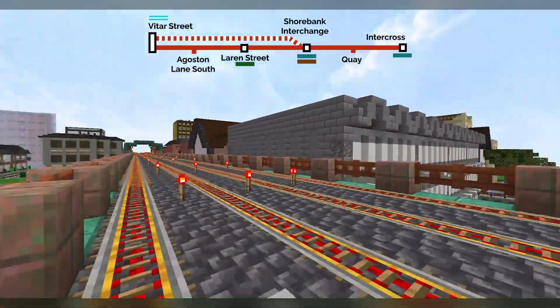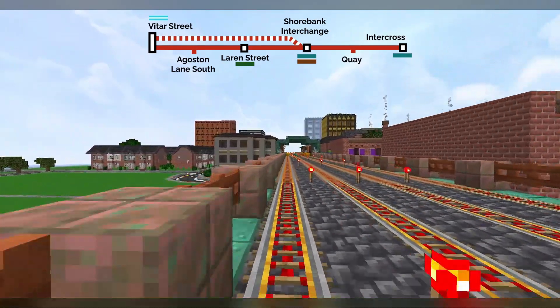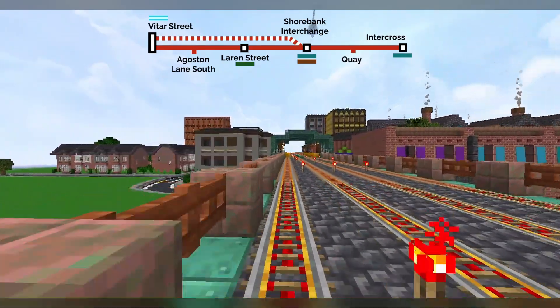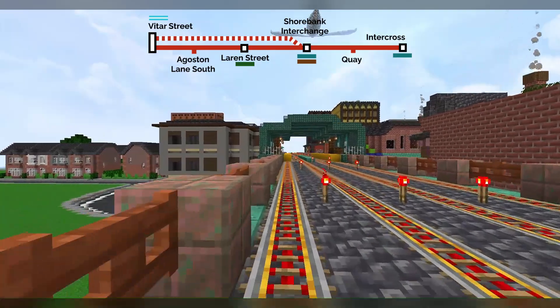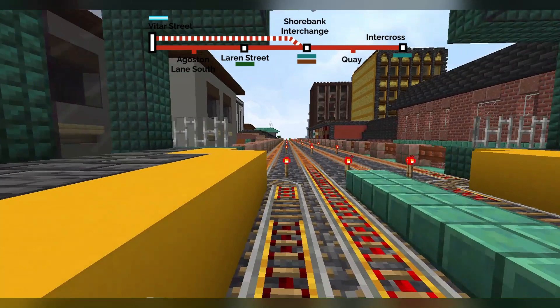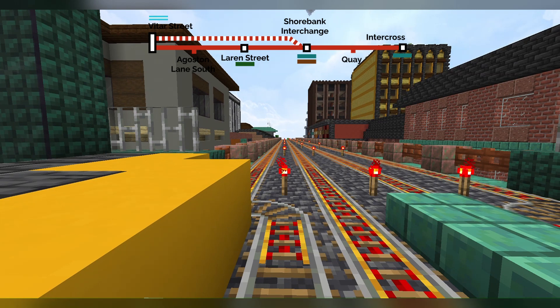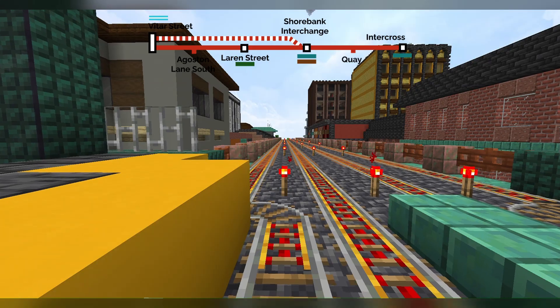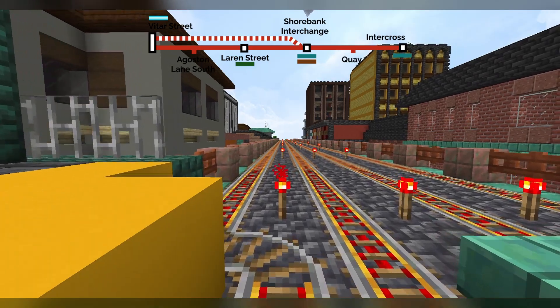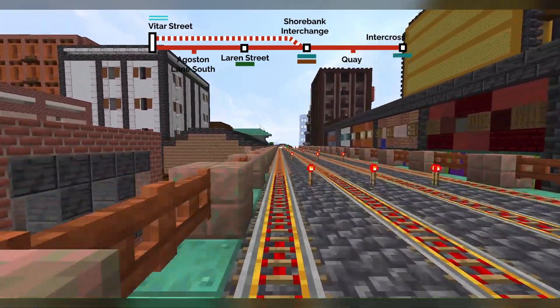And we're on a viaduct. These stations are quite close together. Next is Laren Street — here we are. Another station where the express trains don't stop. Alright, doors are closing.